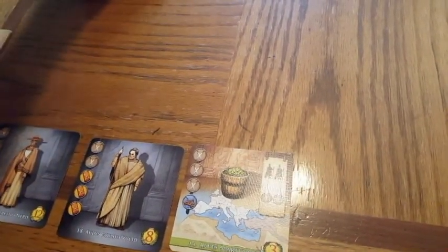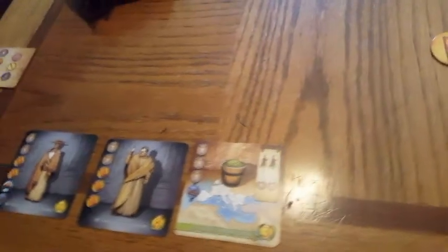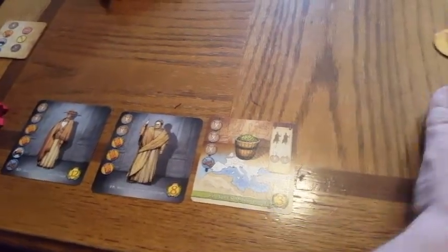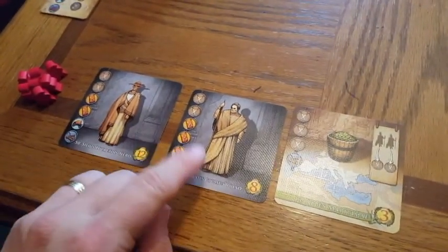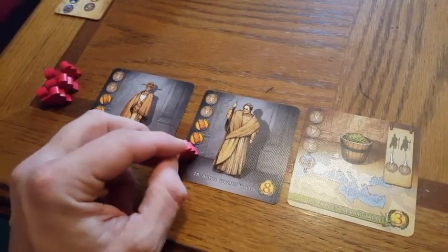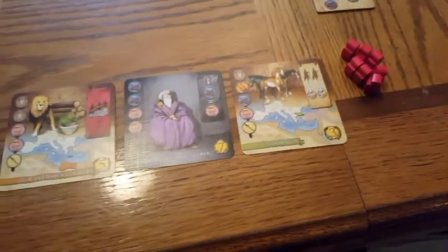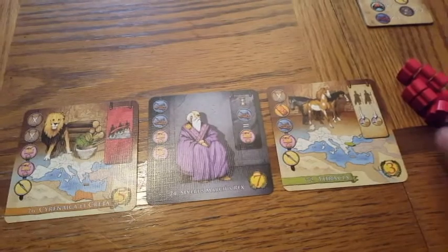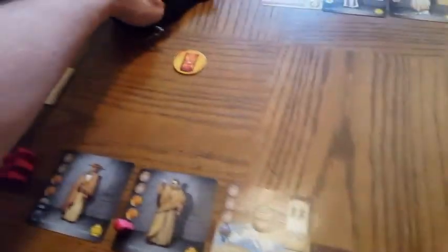On our first turn, we reach into the magic bag and draw — a shield! Everyone announces the shield, not just the player who selected it. So we look at our cards and think about what's most achievable. I'll mobilize one legion — only one legion per token — onto this card. Over for the other player, it's an easy decision since only one card has that token. That's the end of a single round.